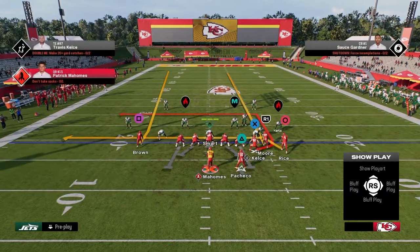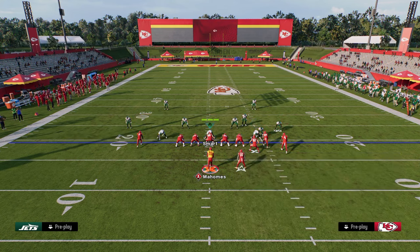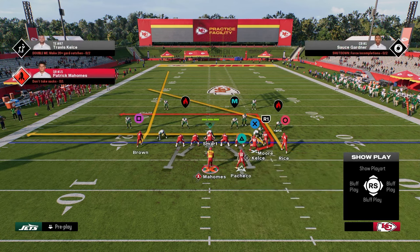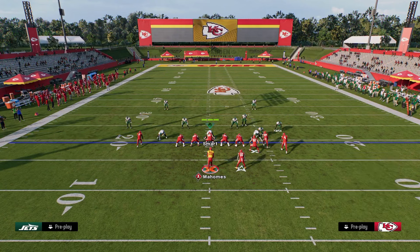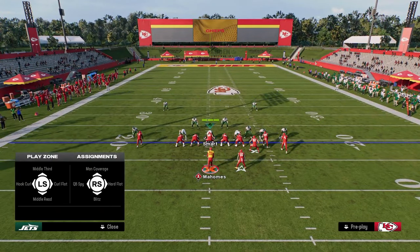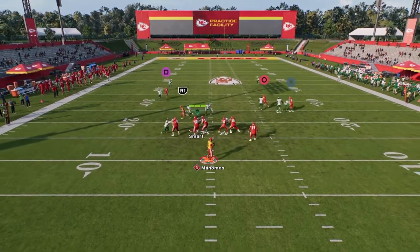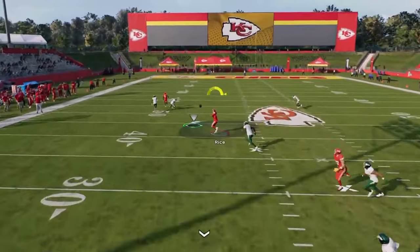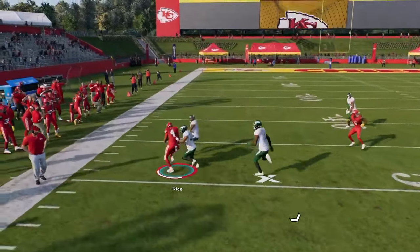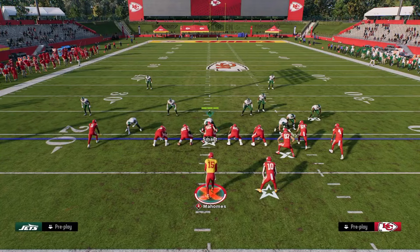The setup for Dagger is really simple. We're going to take our slot receiver and put him on a drag, then take our outside receiver and put him on a post. This route combination is one of my favorite plays for attacking man and zone coverage every single year. Our first read is the fade on the left side, but really what we're looking for is this post route — it gets consistent separation against man coverage and they're going to have to user the route.